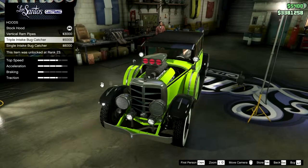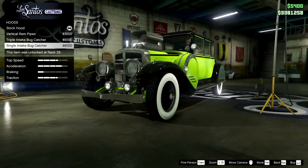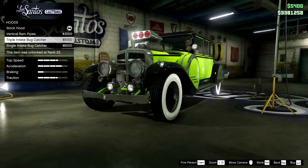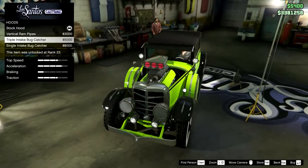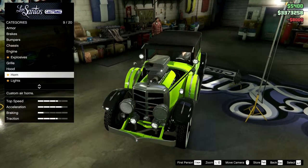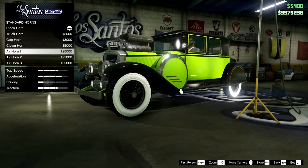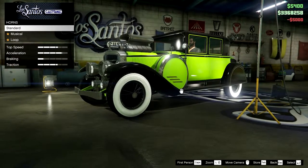What's more Joker-y? You think the triple bug-catcher or the single intake? I always have an issue with the triple bug-catcher because although the color is kind of nice on it, the butterflies don't open. And believe it or not, that just kind of bothers me. So I think we're going to go with this one because it looks more proper. Horn — we need the clown horn for the clown prince of crime.